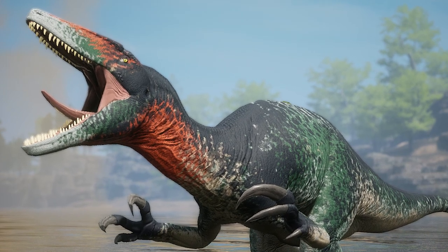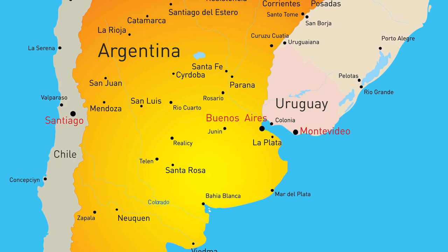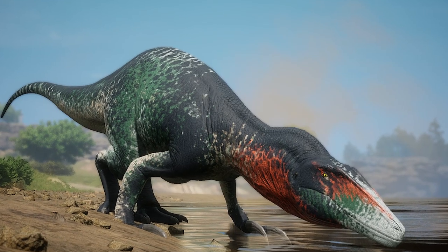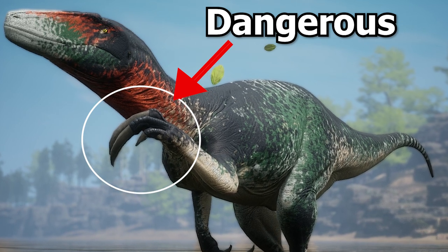This is MAP, a megaraptor from Santa Cruz, Argentina, that weighed around five tons and was nine to ten meters long, or almost 30 feet. With its dagger-like claws, MAP was a feared and ferocious hunter.